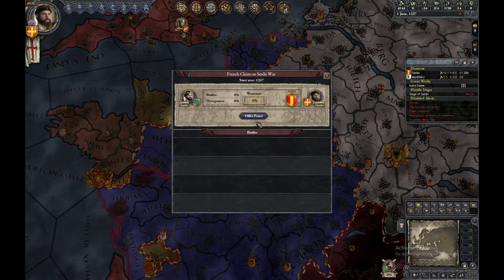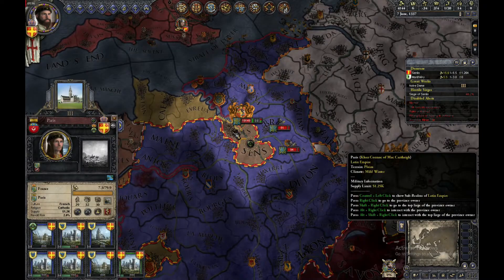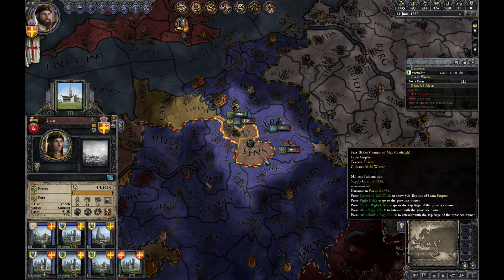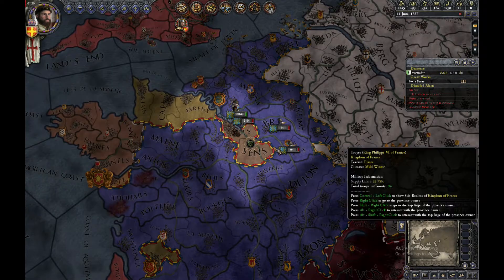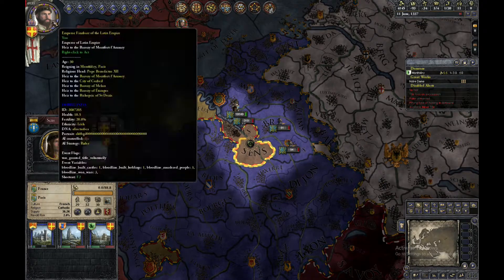Then lose the war to the French King. This will move your capital into a baronetier holding. You do not have any counties under your rule, and the game will not automatically revoke one from your vassals if you have at least one other holding.